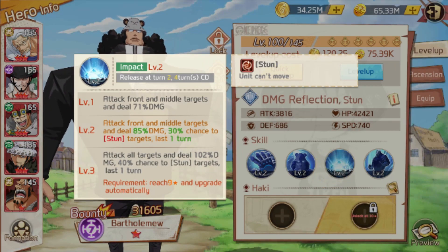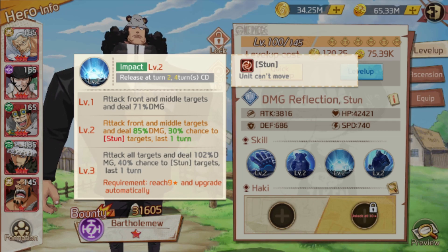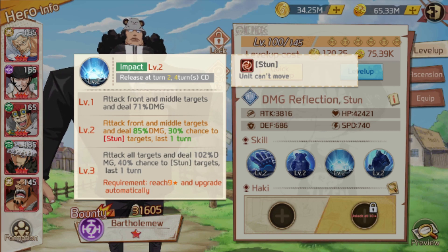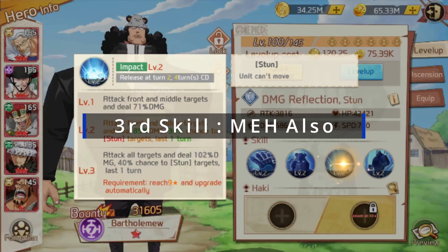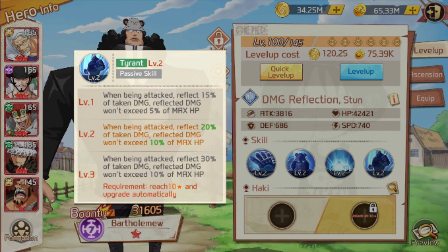Now let's look at his third skill. He attacks front and middle targets and deals 85% damage with a 30% chance to stun targets for one turn. He does an AOE but only to the front and middle targets. The damage is quite low, and the stun chance is limited, so his third skill is pretty lackluster.